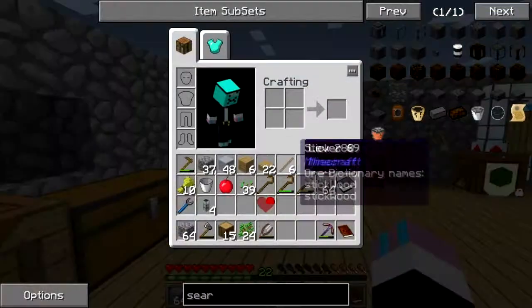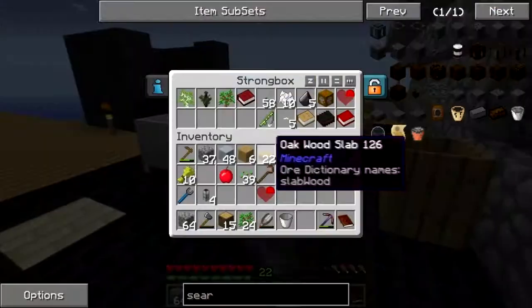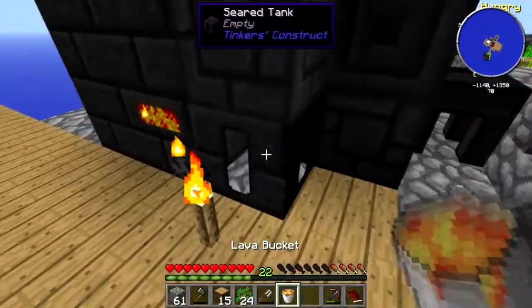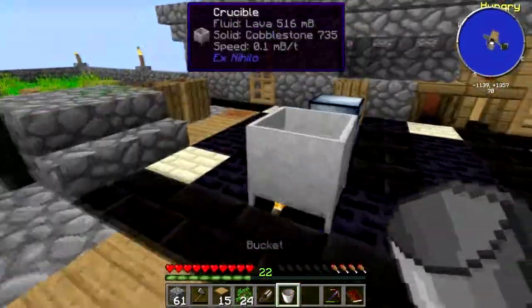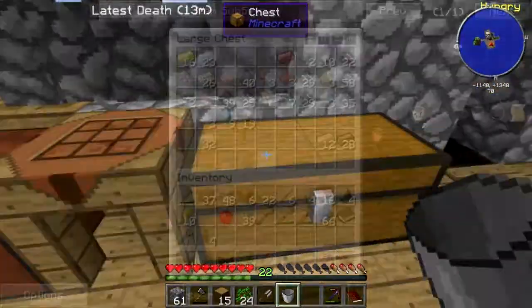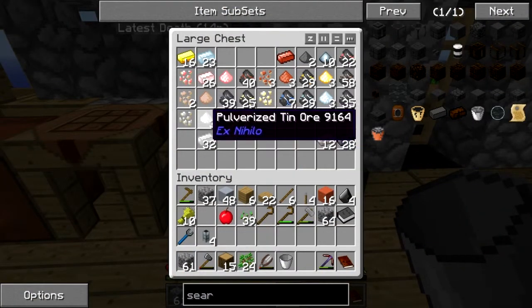There is a big but — we need lava, which is fairly easy for us to get. Let's go and plonk this lava in this tank here. Run out of lava — there we go, we can now smelt real easy.